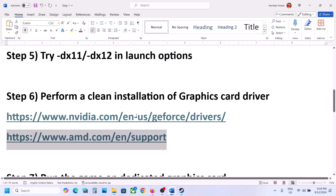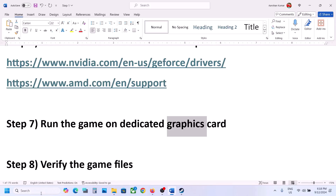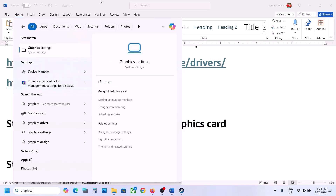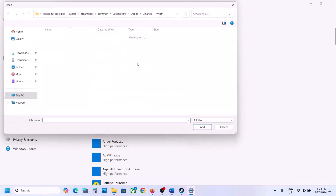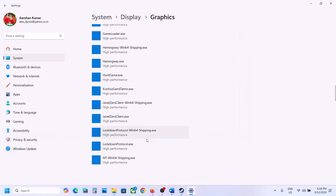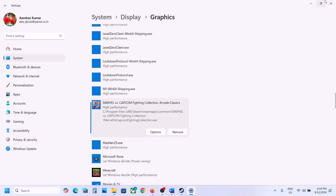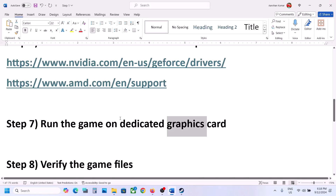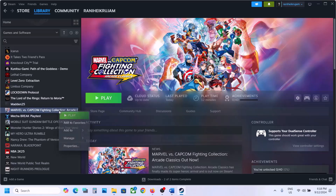The next step is to run the game on the dedicated graphics card. Type 'Graphics settings' in the Windows search box, go to Graphics Settings, click Browse, go to the game installation folder, open the game folder, select the .exe file, click Add. Once the game is added, click Options, select High Performance, and click Save. Launch the game and check.